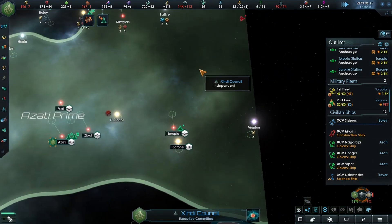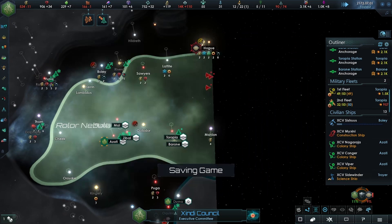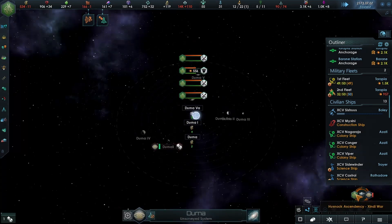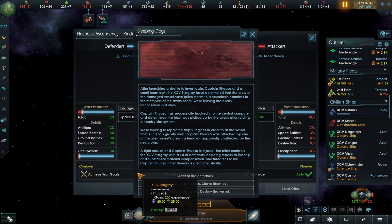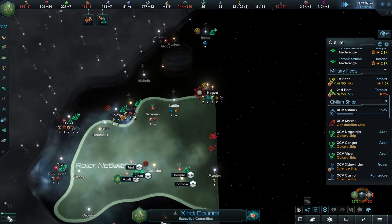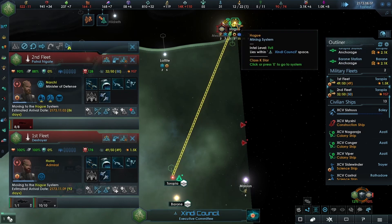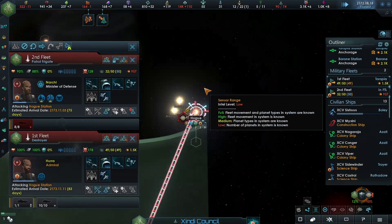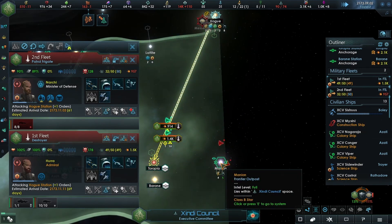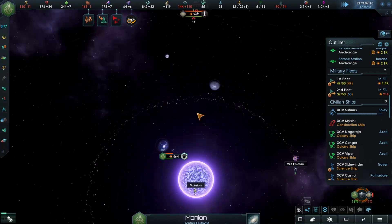The second fleet is very slowly repairing. You're moving down here - if we surrender that would mean mineral and energy production loss, and we don't want to do that. Acceptance - three planets. We're going to accept these demands, which means we're not going to get all three of these systems, but that's fine. Let's go up to the Hoag system and take this back, then jump back to Toropia most likely. We'll need to repair again.